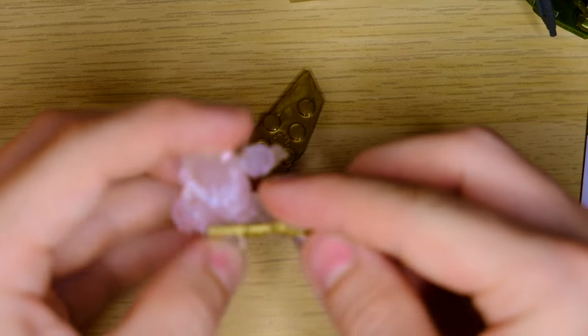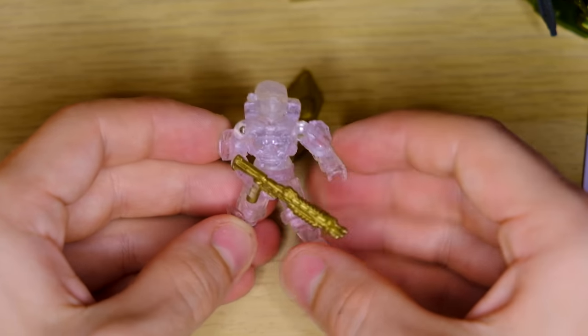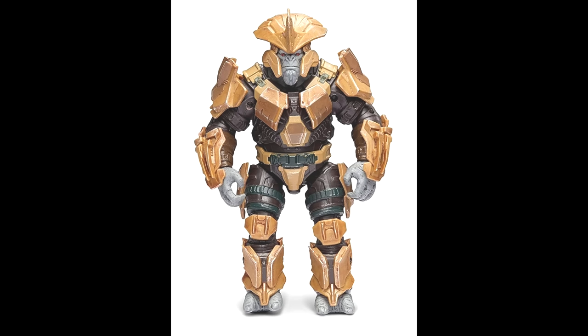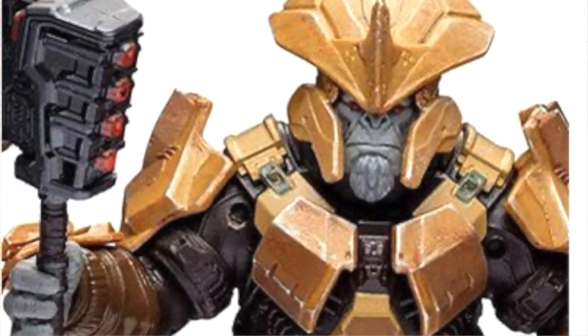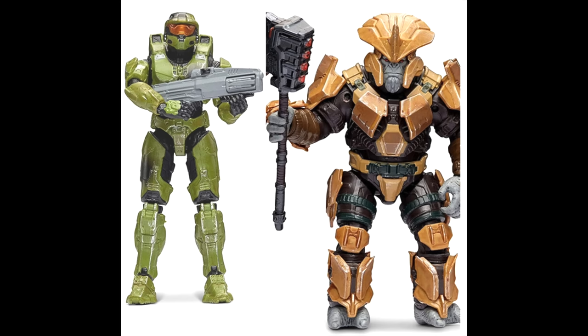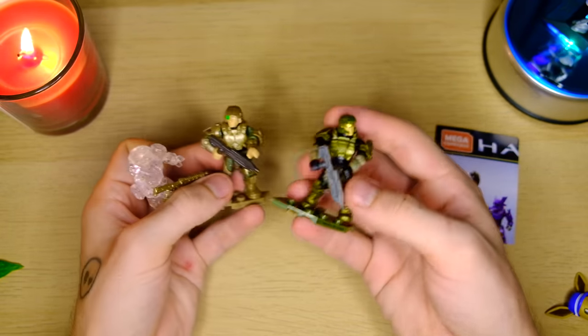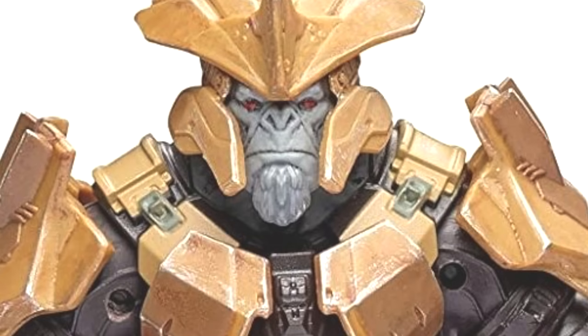Then we've got some others to wrap up today. We've got the Jazzwares Halo Infinite Brute Chieftain vs. Master Chief. This thing is a beefy boy — he looks awesome. And I guess the Hydra Launcher is confirmed in Halo Infinite now. The new World of Halo scale — I mean look at him, he's a beefcake.